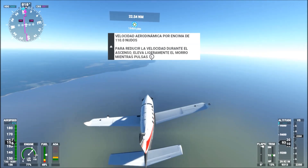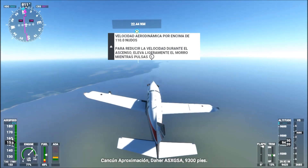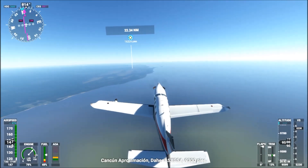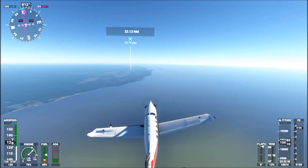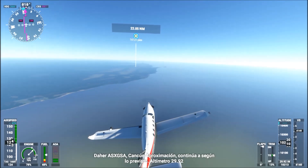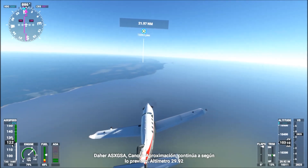You have two ways to slow down, and please combine them. One way is to raise the nose of the plane a little, and number two is to slow down the engine. Later, when I start landing, you will see how.